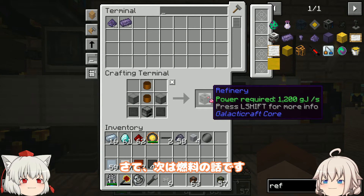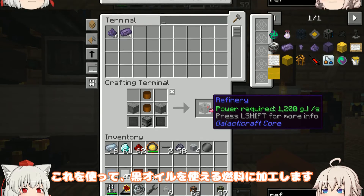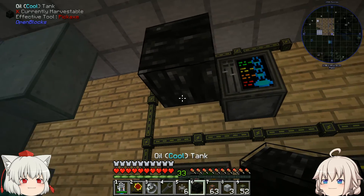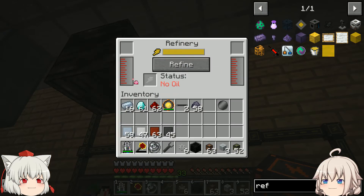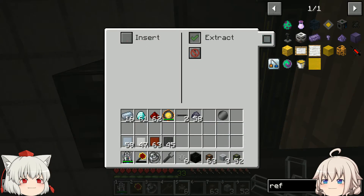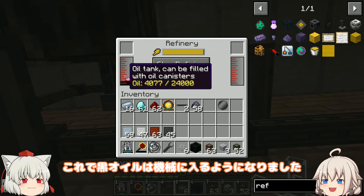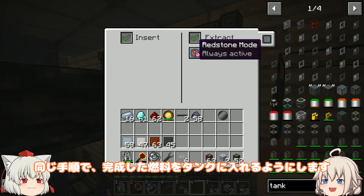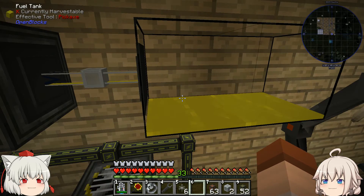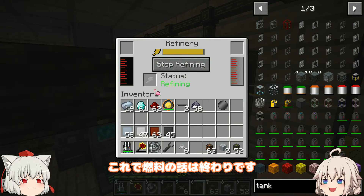さて、次は燃料の話です。このリファイナリーという機械を使って、黒オイルを使える燃料に加工します。これで黒オイルは機械に入るようになりました。同じ手順で、完成した燃料をタンクに入れるようにします。お、もう入ってるのか。これで燃料の話は終わりです。